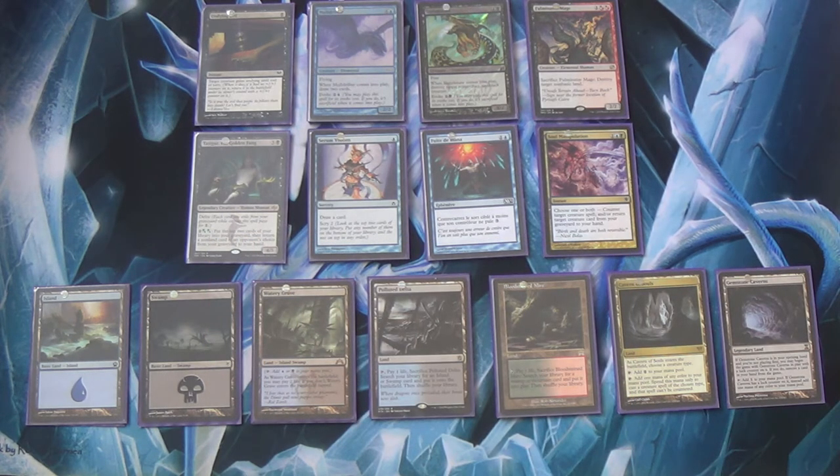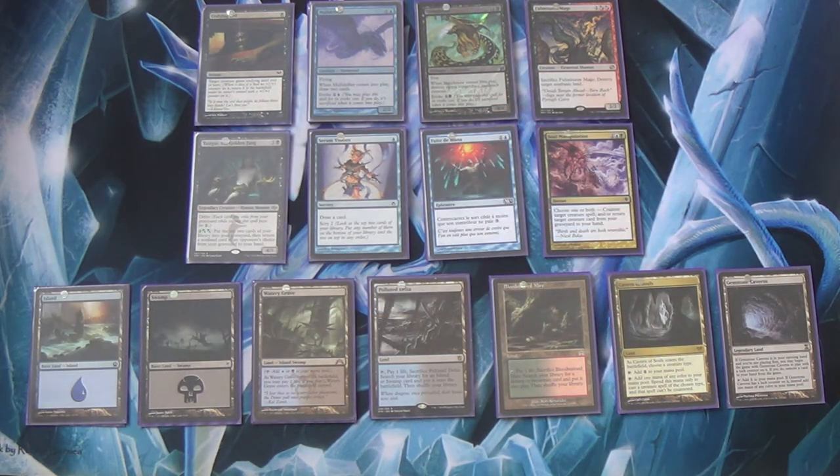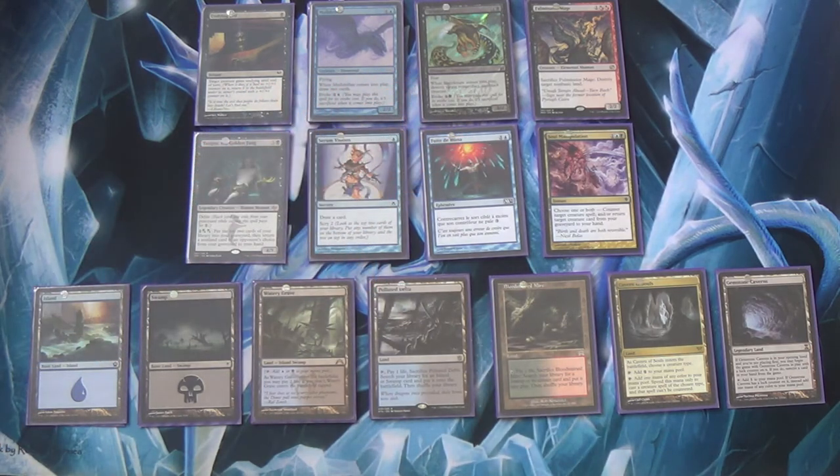In the remaining slots you're going to want interaction. If you need hand attack for a combo-heavy meta, run Thoughtseize and/or Inquisition. If there are a lot of creatures, run cards like Dismember, Smother, Lightning Bolt, or Path to Exile — based on what colors you're running.